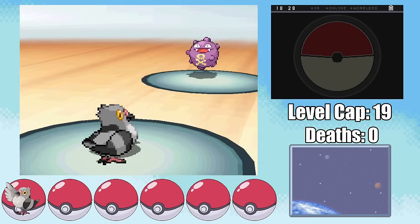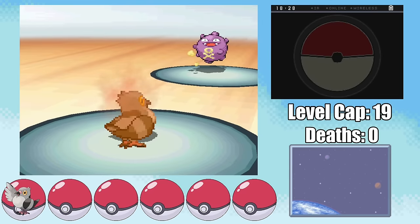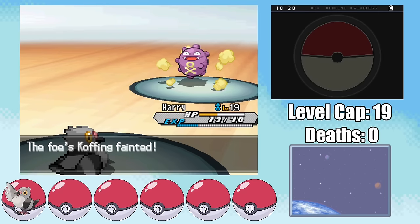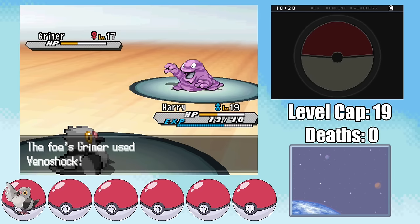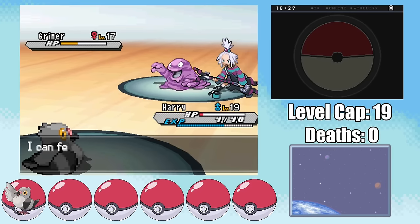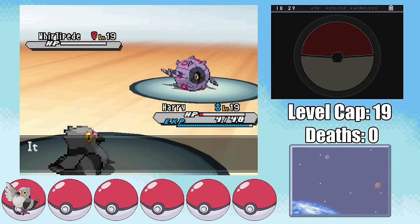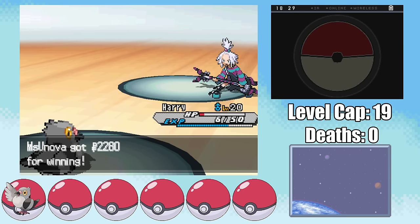Sure enough, with a bit of luck, we manage to have Koffing run out of Venoshocks without getting hit by that 1 in 16 chance to get crit. I set up once more with Work Up to plus 3 as the Koffing goes for a Smog, getting a poison which we heal off with our Pecha Berry. Not wanting to get poisoned again, I annihilate the Koffing with an Air Cutter as Roxie sends in her Grimer. I then go for Quick Attack since Grimer has great Special Defense. It just goes for a Venoshock — but wait, did we just survive on 4 HP? It turns out Grimer's measly Special Attack stat of 40 isn't enough to take out Pidove, even with a minus Special Defense nature and below half health.